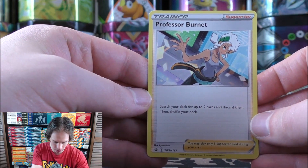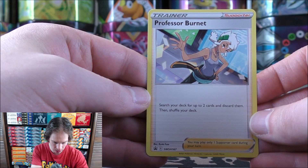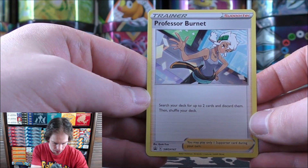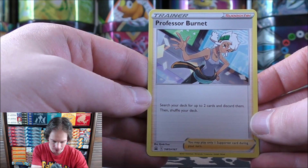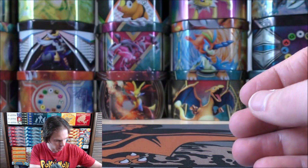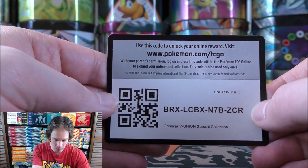It is a supporter card, so it is, in my opinion, a big waste of a turn. There's lots of ways that you can discard cards. However, this one is a little bit better in that you can search your deck for up to two cards and discard them. Definitely very useful if you're going to play V-Union cards.